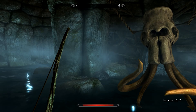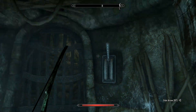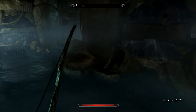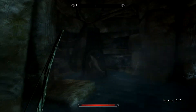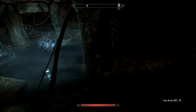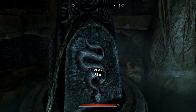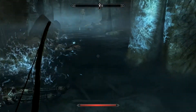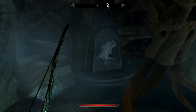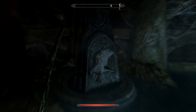If we'd stood a little bit further over that way, that would have hurt. So if we activate that lever we shall stand back. So there's a puzzle here — we want an eagle, dolphin, dolphin, snake. We'll try eagle, dolphin, dolphin, snake.